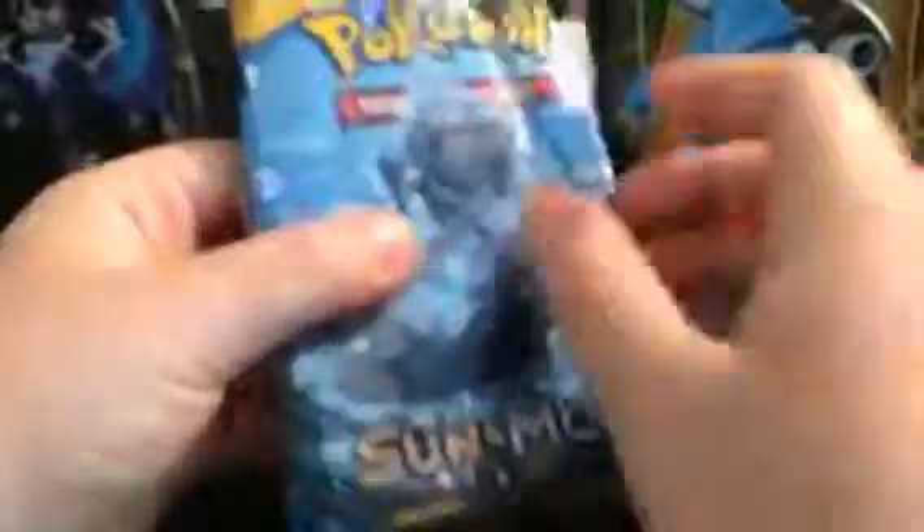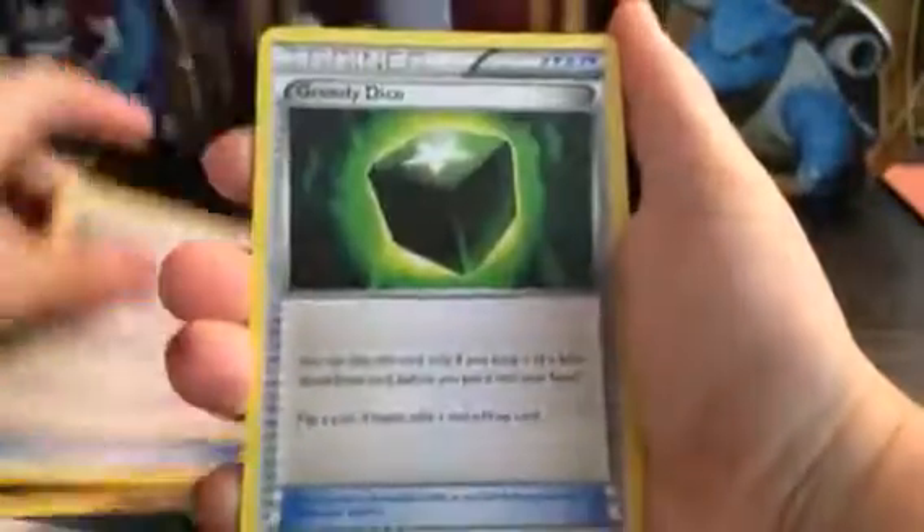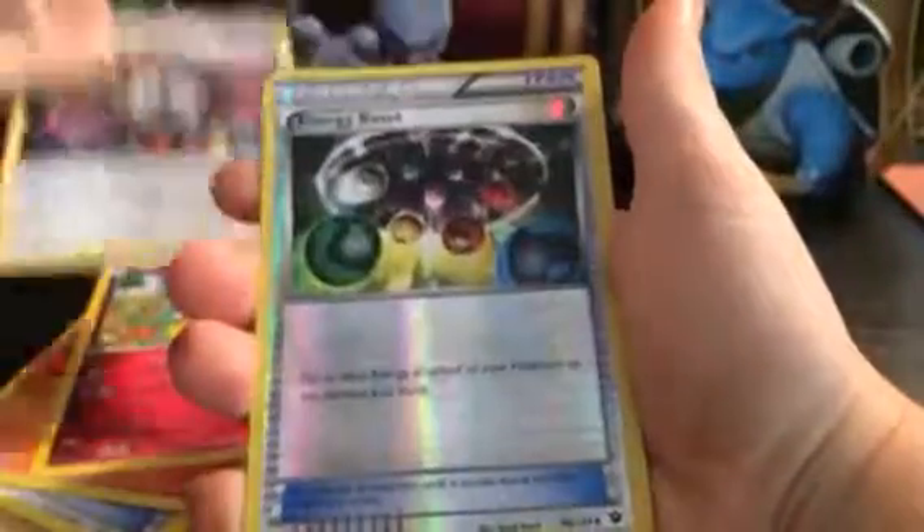The last pack is Sun and Moon, so we could either get a GX or nothing — that would be the worst booster box opening ever. Last booster — can we get a GX? It's a Sun and Moon Burning Shadows pack. Here's your code. We got a Dark Energy. That wraps up this non-EX booster box opening, Part 1. See you in the next video — later, guys!